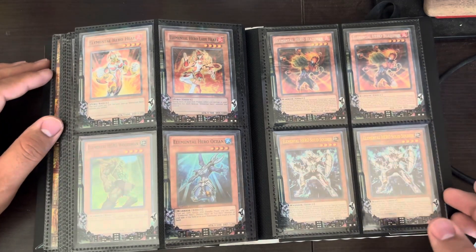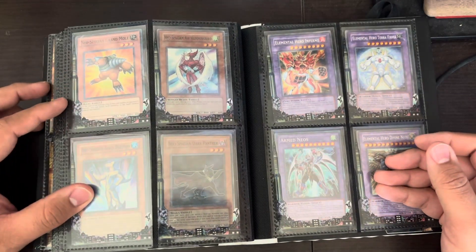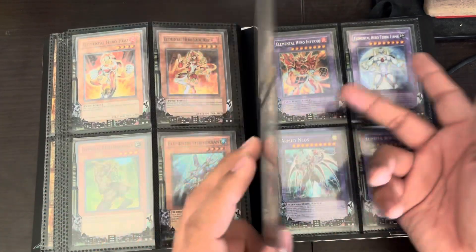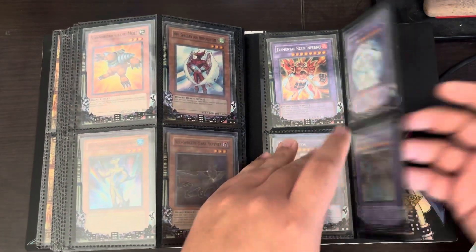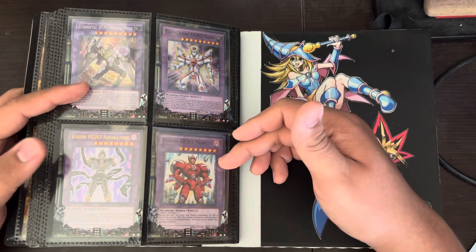Got extras of Blazeman and extra Solid Soldiers. These are the original Supers of the Neospatians. Here's the Inferno — the Terra, Terraforming. I didn't realize I actually had them in here. Our Neos — this is a Secret Divine Neos. Extra Nebula Neos. A Hero Core. Vision Trinity. Vision Adoration.